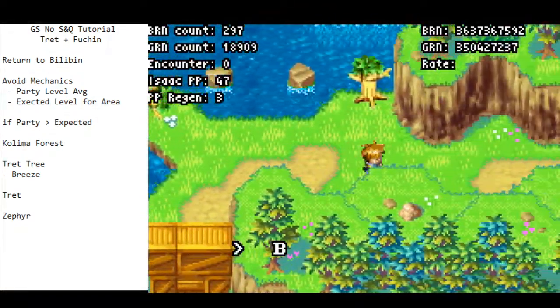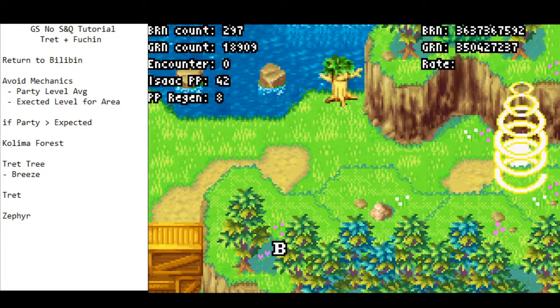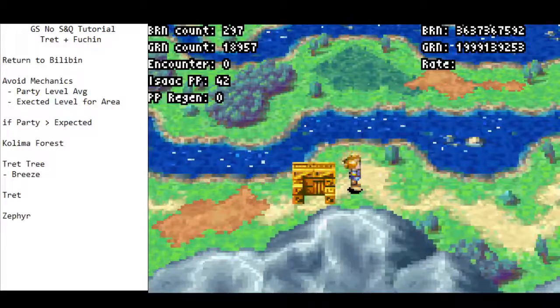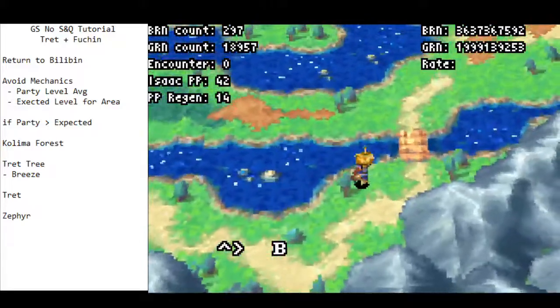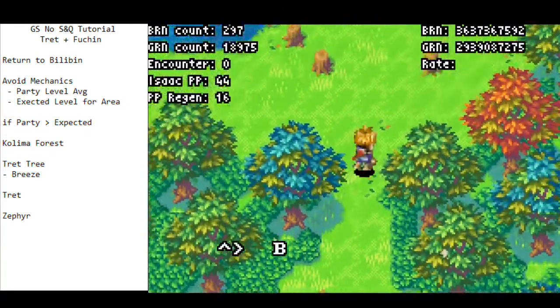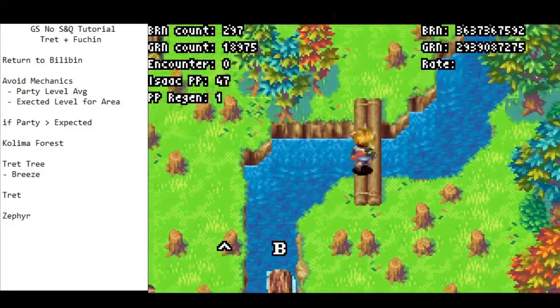There's a runner's choice coming up: you can use Avoid here or in Kolima Forest. If you use it in Kolima Forest, Avoid will wear off just before Kolima Forest and give you an extra text box. I like to do it here to avoid that extra text box. Also, using Avoid or any overworld synergy takes about half a second longer to cast in the overworld than in a dungeon. So anytime you can do it in the dungeon instead of the overworld, you should. If Avoid wears out around here, don't refresh it until you get into Kolima Forest — otherwise you're wasting half a second for no reason.